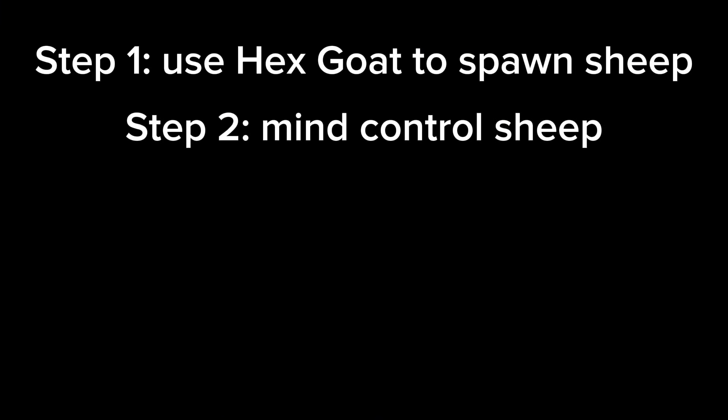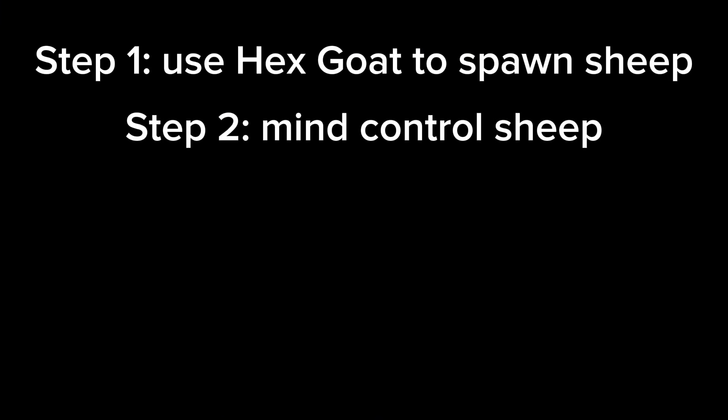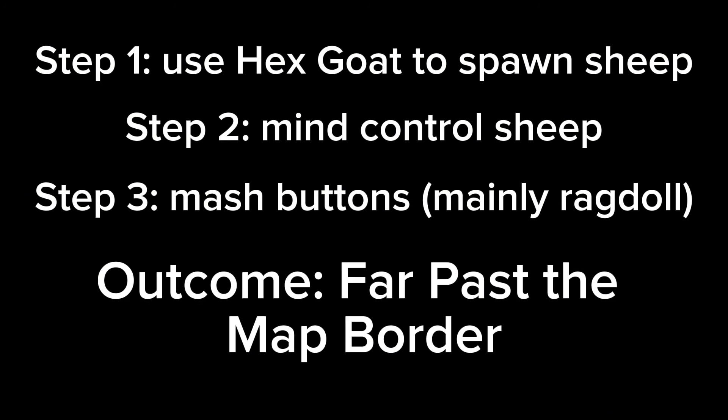So basically what they said was to use the hex goat to spawn a sheep, then mind control that sheep with Valentino, and then basically mash buttons — mostly ragdoll — and apparently we'll get even farther past the edge than what I did in the video. So I guess let's try it.